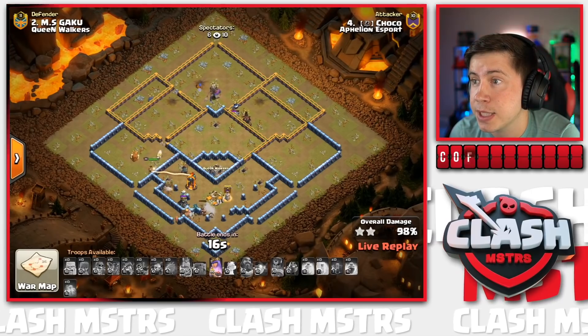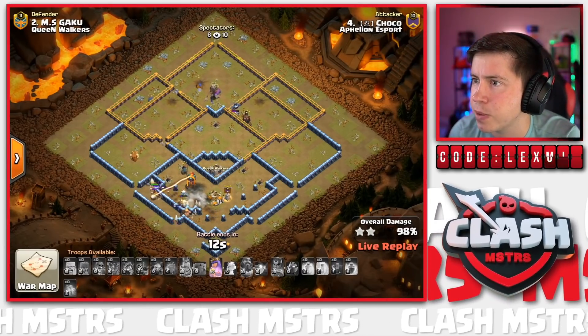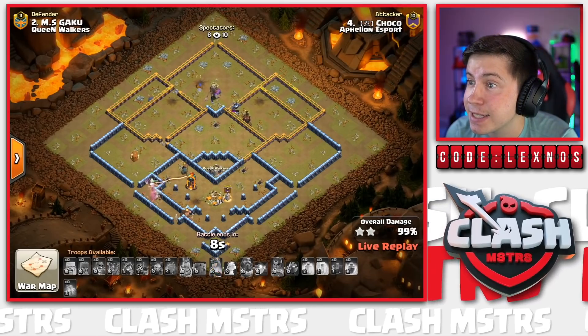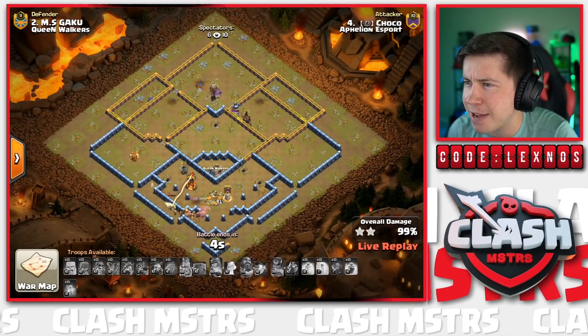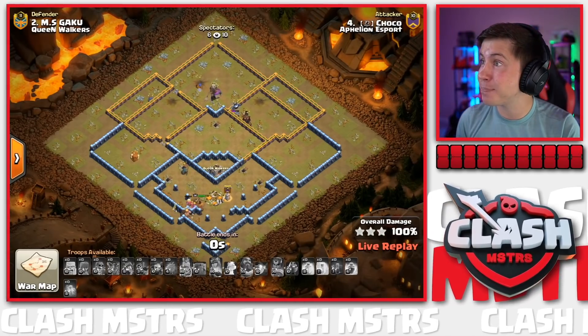Oh - we kill all the Skellies! Queen's going to have to pop her ability; she's wrapping around the left side. She doesn't have to pop it - she just barely gets outside the range. We're at 99%! Another Skelly Trap pops - eight, seven, six, five, four, three, two, one - one second to spare and it's a three-star for Aphilion Esport!